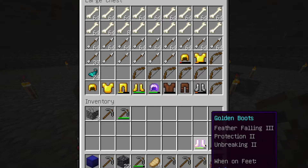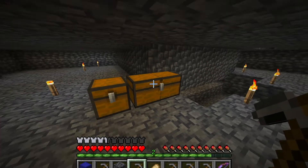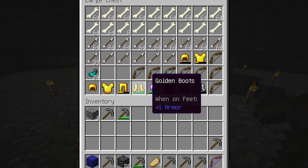Frost Walker, feather falling, unbreaking and protection. That's pretty good! I just need a helmet. Oh, they have a helmet but it's not enchanted — I don't really need that.